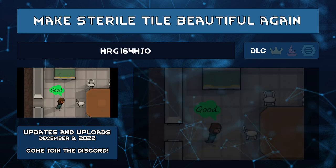Make Sterile Tile Beautiful Again by HRG164HJO changes the beauty of sterile tile floors from negative 1 to positive 1. The 1.4 update changed it from 0 to negative 1, but it did make it quick to clean. If you didn't like that change, this mod will make sterile tile your go-to for covering the base.